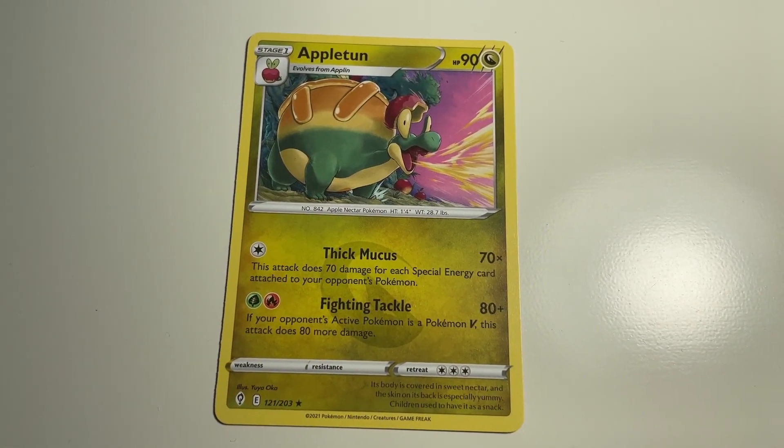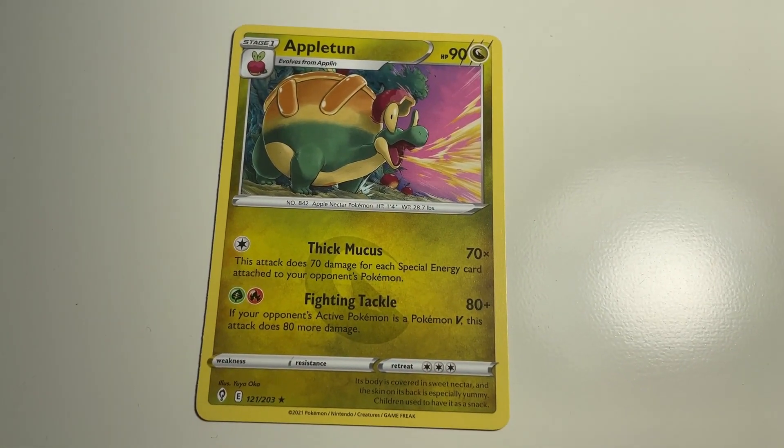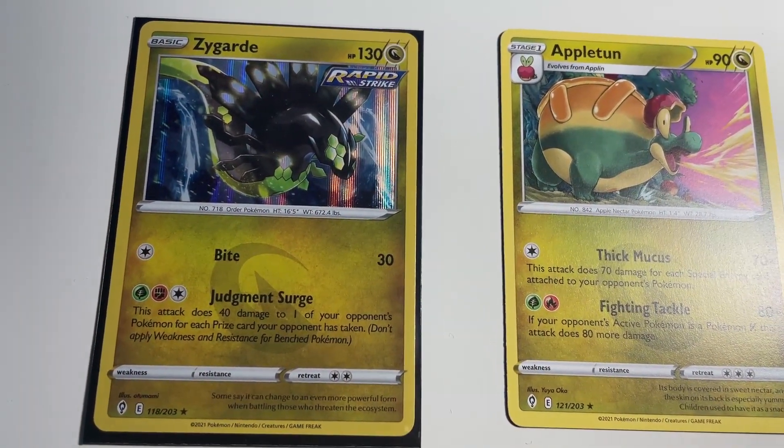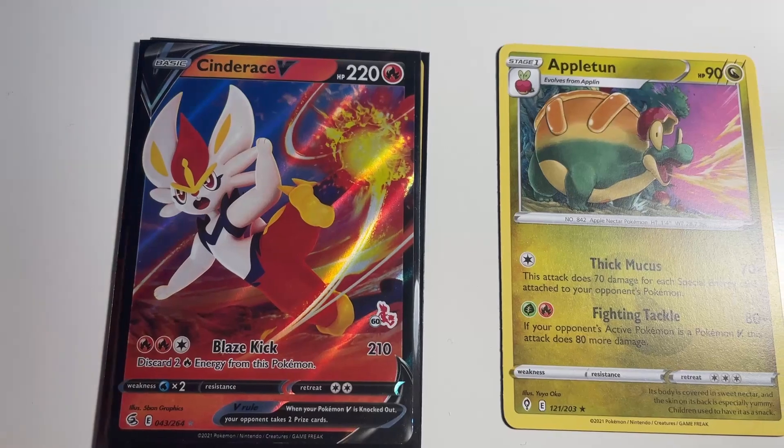Alright, basic rules time. A regular rare in a pack is one point for the box, but if we get a holo rare, that is one point for me, and anything above a holo rare is two points for me. Let's get it!